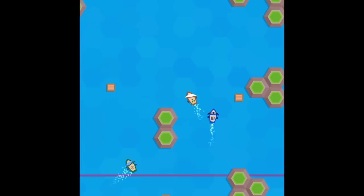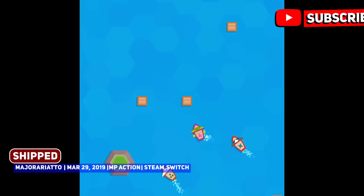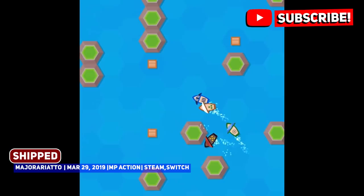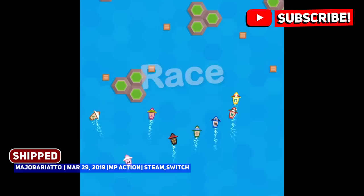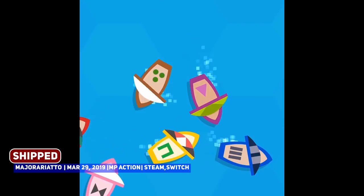A neat little multiplayer title of interest that cropped up recently is Shipped, one that has you captaining a ship, collecting cannonballs, avoiding islands, and staying on the screen while trying to be the last one standing. While it does look simple, the simplicity is part of the charm, and with 5 game modes available, grab some friends and check this out.